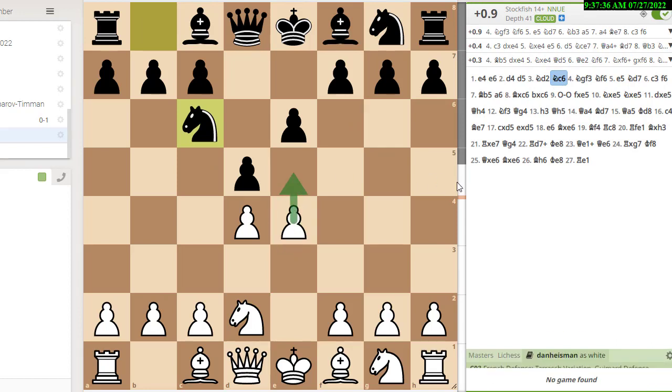Why is that rare? White always has the possibility of closing the center at some point, and when he does, Black has to break the center up — he has to strike at the base with c5. So when White has the option of playing e5, it's unusual to block your break move with Nc6. If Richard was a beginner, I would have said that's not a good move. But Richard's a master, and he knows exactly what he's doing — he's blocking the break move on purpose because he wants to play this rare Guimard variation.